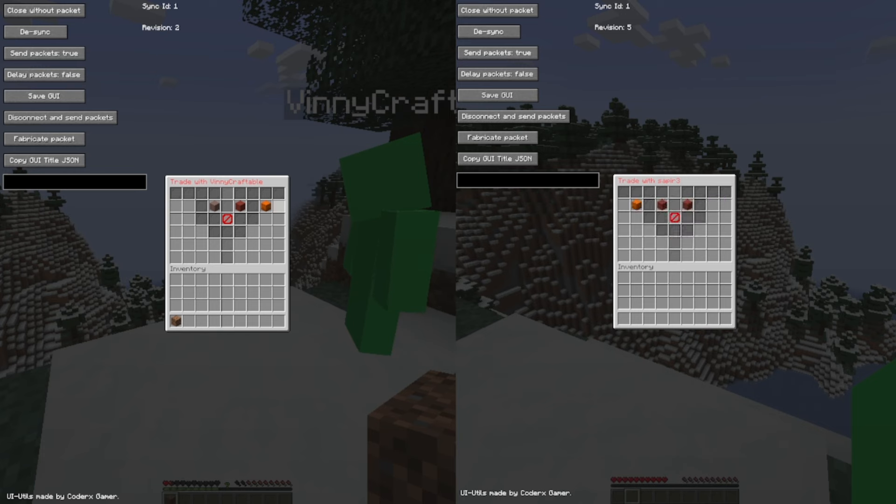Once you do that, you right-click on your screen outside of the GUI. This will sort it. Once that's done, they take out and put the item back in. Then you right-click. It'll still keep that first item in your GUI, which is what we want.